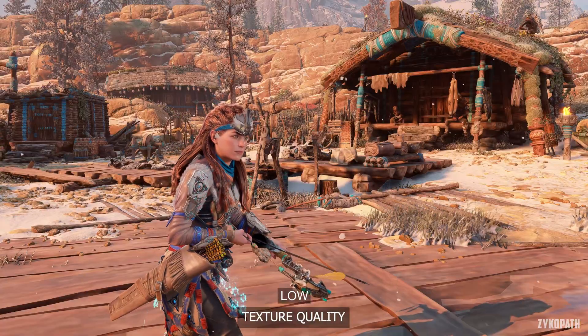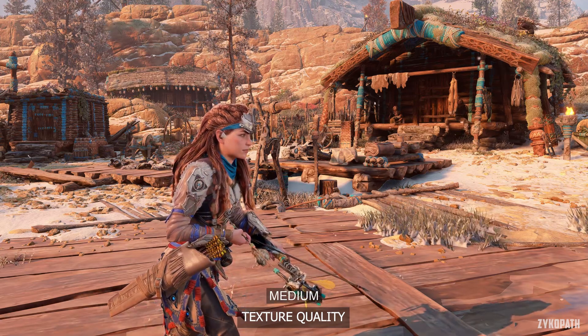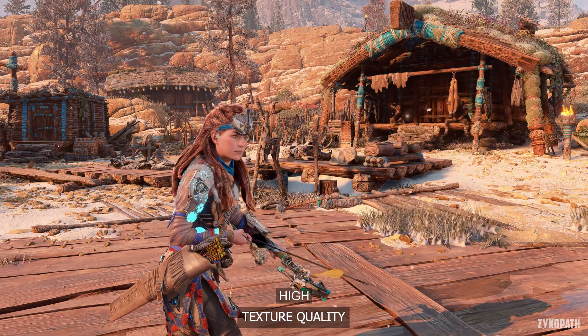The texture quality setting noticeably increases texture resolution with each option and increases VRAM usage by around 1 gigabyte with each option as well.